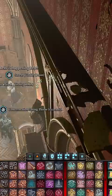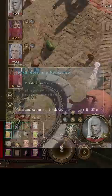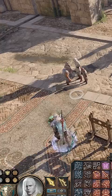Drink an elixir of necrotic resistance and you will no longer take damage from Vitality Drain, but those around you still will. This can be incredibly powerful for cheesing certain boss fights by wading through dialogue as they slowly die, or even to give a massive boost to your damage.